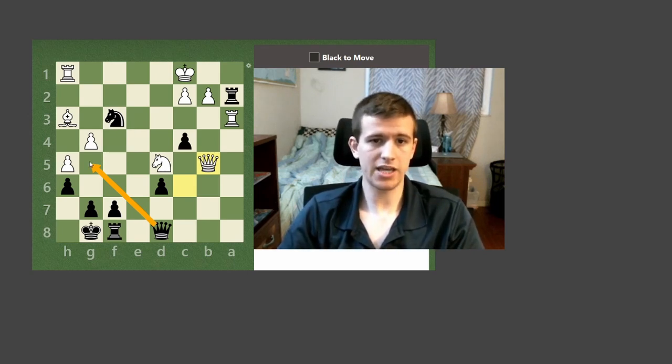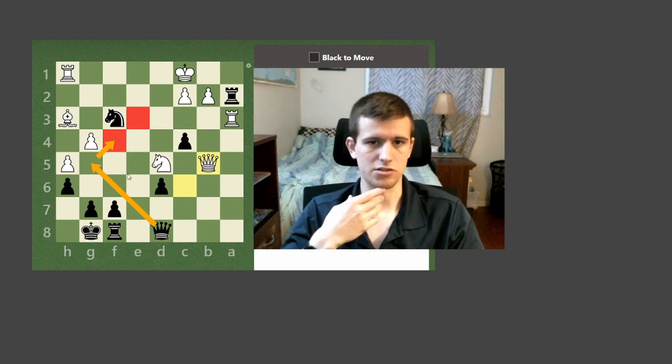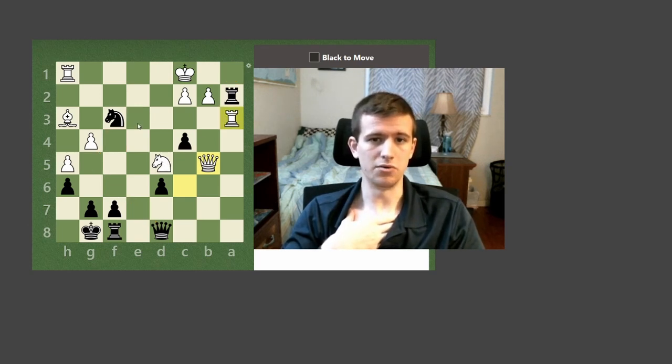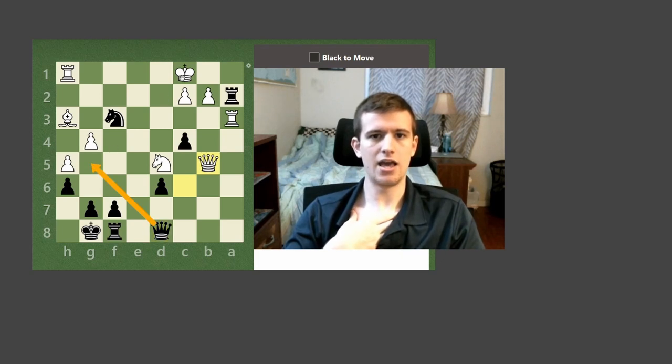Queen g5 check — no way to capture the piece giving the check. There are a couple of blocks: knight f4 or knight e3. Knight f4 looks like it just loses a knight for nothing, so I'll throw it out. Knight e3 or rook e3 could be possible. Rook e3 I'll throw out because then I'd be able to checkmate on a1. So then we only have knight e3. Queen g5 check, knight e3, and then queen takes e3 is a possibility — because if rook takes e3, we can give checkmate on a1 with our rook. That only leaves queen g5 check and king to d1, queen to d2 checkmate.